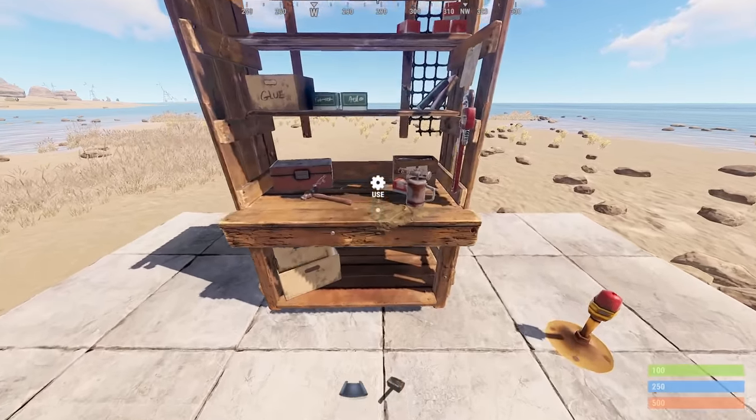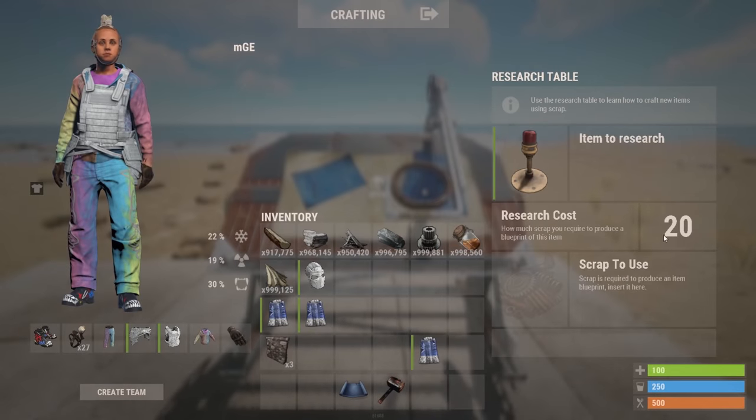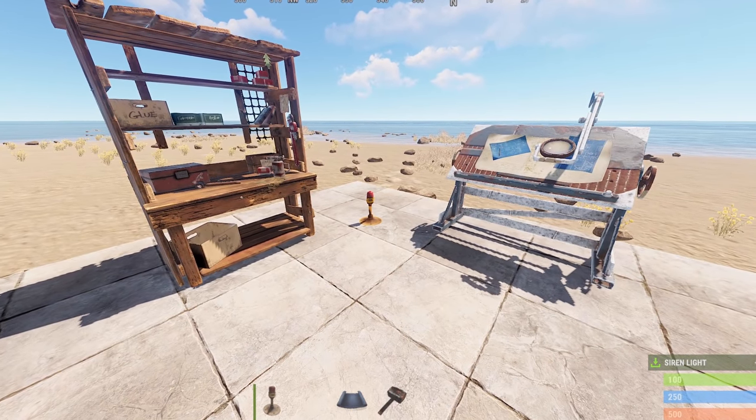The Siren Light is a level 1 electrical component found on the tech tree. If you find one in the world, it costs only 20 scrap to research. It is also very cheap to craft, costing only 120 metal fragments. Now let's go over some of its most common uses.